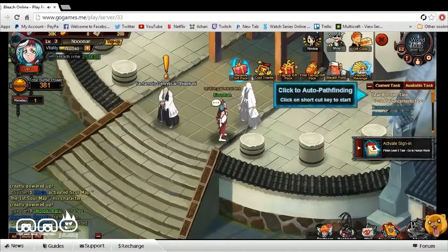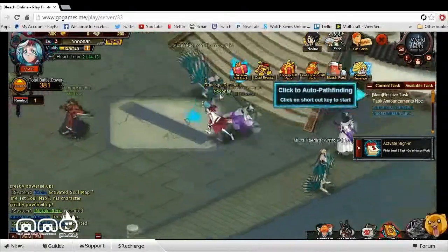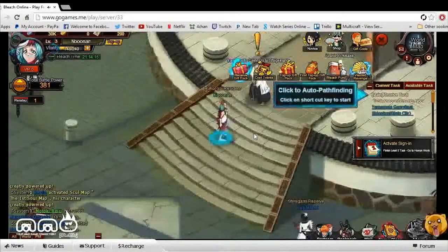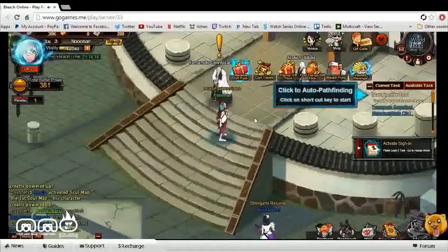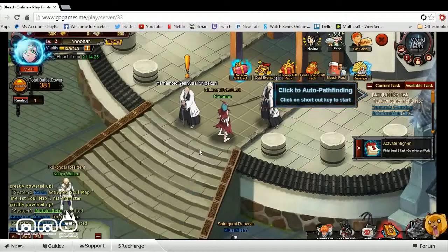Upon logging into the game, it has you pick a class. There are three different classes to choose from — it seemed like two melee-type classes and then a mage-like class. I went with the mage-type class. There wasn't too much character customization, so I didn't really go over it.